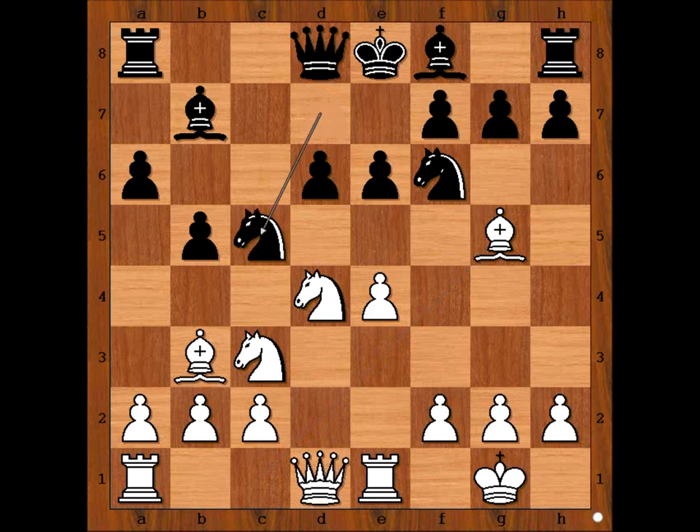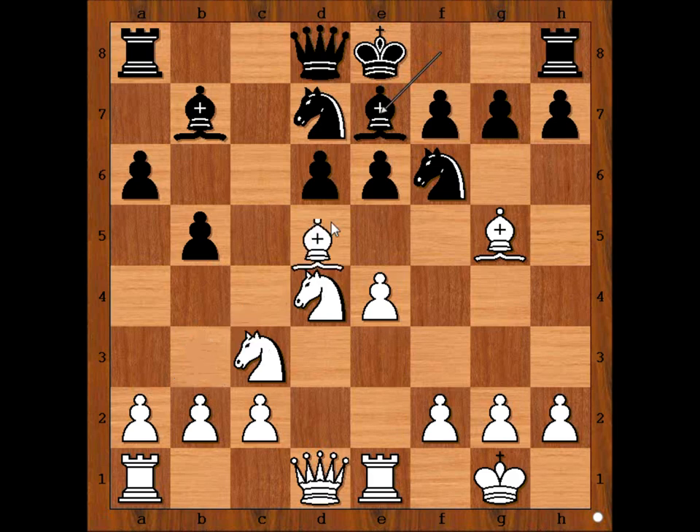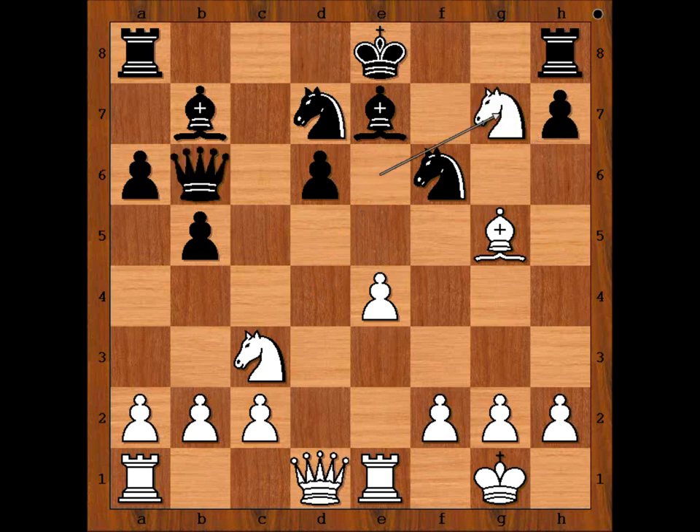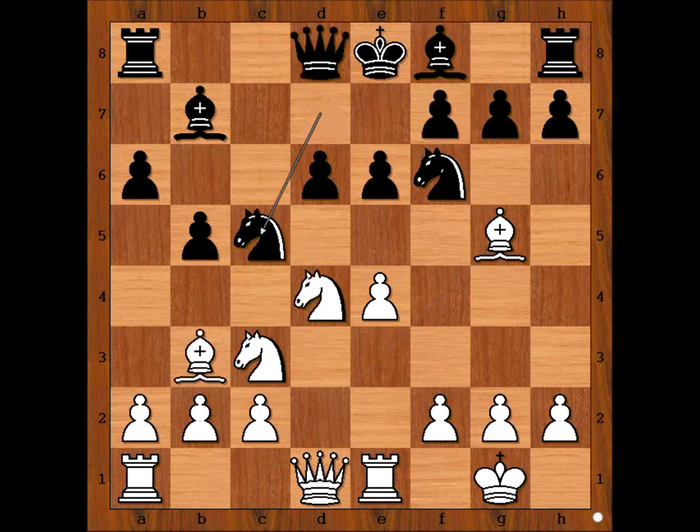Black played Knight to C5. Why not Bishop to E7? Because in some previous games, this move has been played: Bishop takes on E6, and after pawn takes Bishop, Knight takes on E6, forking the Queen and the pawn, and after Queen to B6, Knight takes on G7. To avoid that, Mukhin played Knight to C5, defending the pawn and also threatening to capture the Bishop. It is White's move. How should White improve his position? How to save the Bishop? What would you do? You can pause the video and try to guess the move that Tal played.